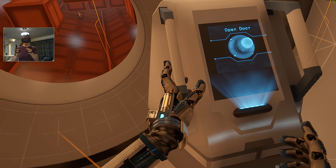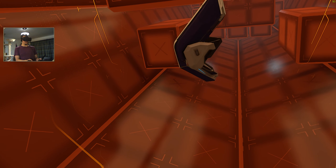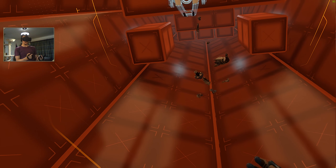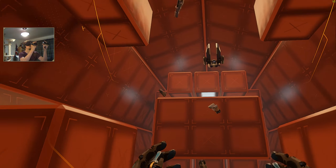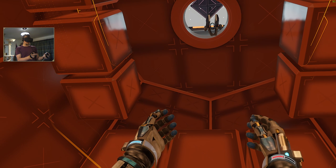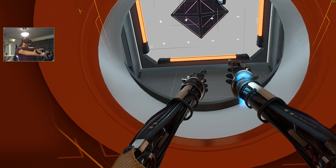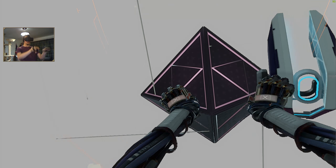Now navigate the environment using only your maneuvering thrusters — do not grab any surfaces during this test. We actually hit something — reboot initiated. So we're not allowed to touch anything at all. Thruster calibration at 50 percent. Power on through here, careful not to touch the edge. There we go — nearly home. It's like swimming through space.